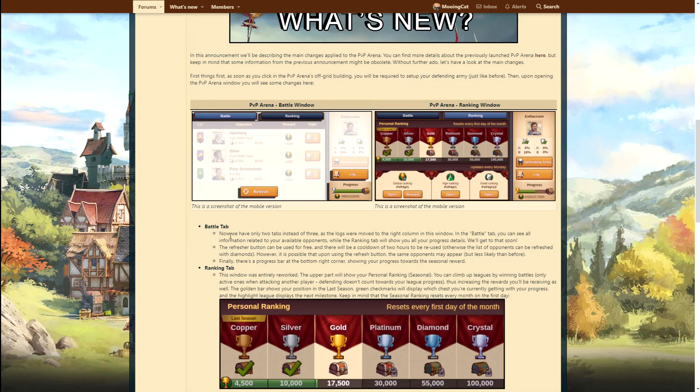In the battle tab, we now have only two tabs instead of three, as the logs are moved to the right column. In the battle tab you can see all information related to your available opponents, while the ranking tab will show you all your progress details. The battle window looks quite similar, where you have some different opponents you can choose from, you have some attempts and so on. The refresh button can be used for free with a two-hour cooldown, so you can refresh your opponents - I believe that's new, I don't think that was a thing last time.